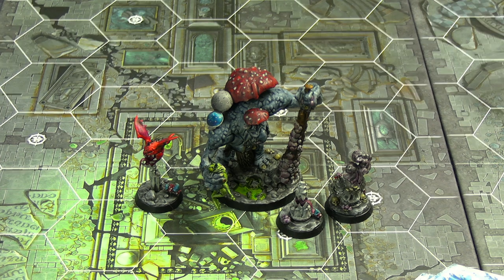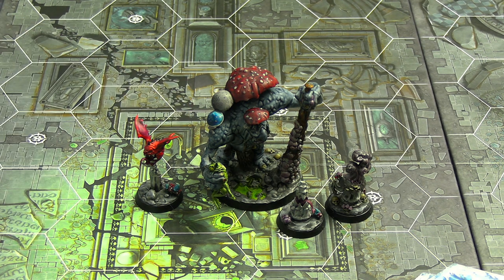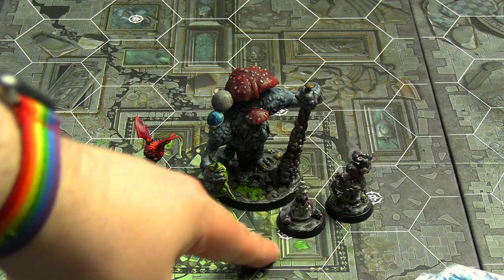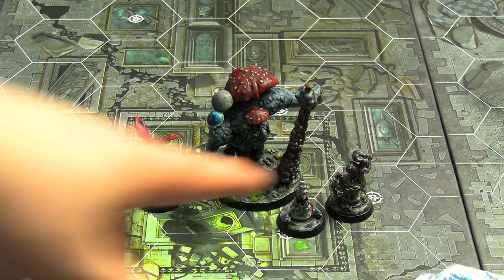First up is Molag the Mighty and his mob of creatures with their newly updated objective cards. Molag the Mighty in the middle has six health, and if he ever has three or more wound counters, everybody inspires. He has his Bat Squig, his Stalax Squig which can deploy on any tile that isn't an enemy starting hex, and the Spice Room on the end.